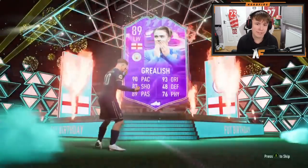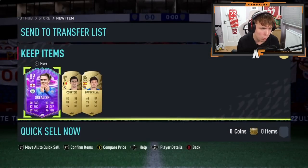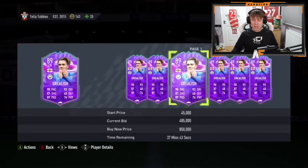It's Jack Grealish — 89 FUT Birthday — that's dubs! I am very jealous, I would love that card on my account. And Courtois as well — if you get a FUT Birthday you seem to be guaranteed a Courtois! That is very good. So there we go — that wraps up our first pack opening for FUT Birthday. Let me know your favourite card from the promo and if you've managed to pack one. Thanks for watching, please like, comment and subscribe!